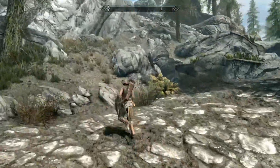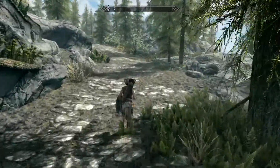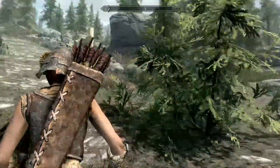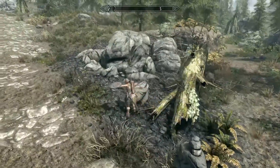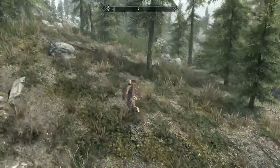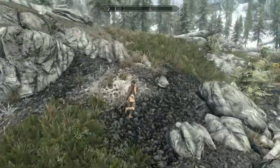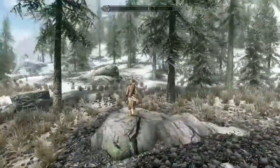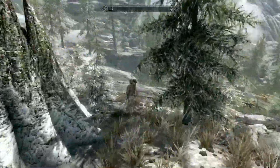If I follow the path back up, this of course should be the path back to Helgen. Where would it be? Is it this one, or maybe slightly earlier that I had to turn off? I know it's up against the hill. I suspect I've turned off a little bit too early. Can I see it on here? It might actually be further up that way. Yes, there.